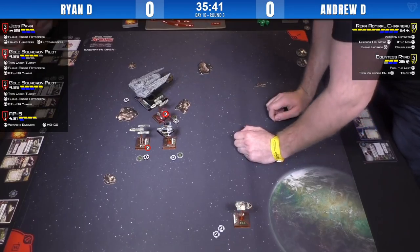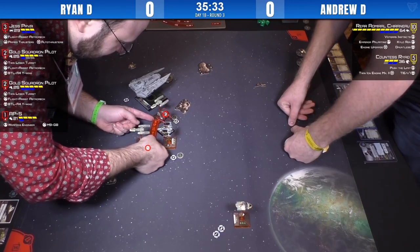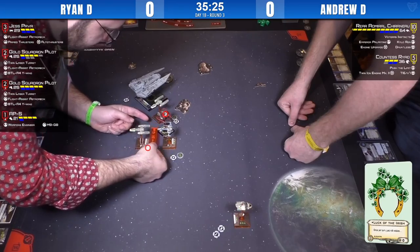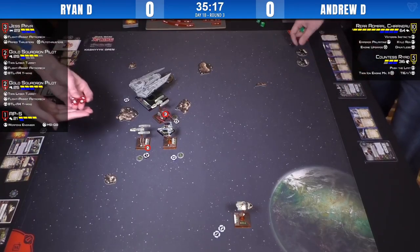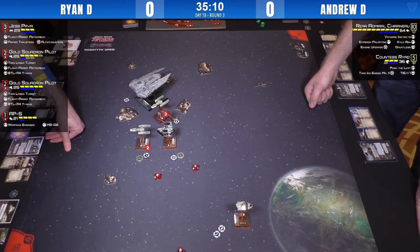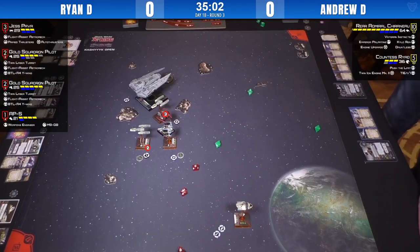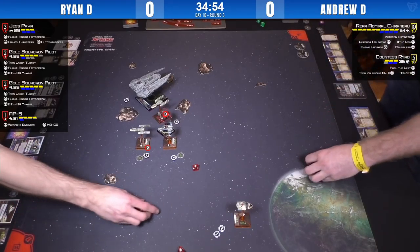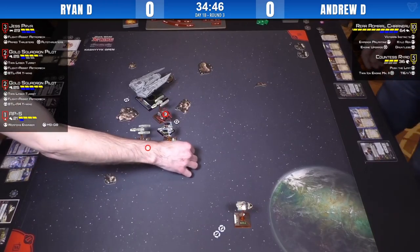Devin, the head judge, is called over — it's one of the hardest parts of the game, trying to figure out arc and range and bumping everything in the process. The ruling comes in — it is in arc. M9G8 triggers, he focuses for three damage — two hits and a crit. Not bad. That whiff was exactly what Ryan needed to see — shields down on Ryad. That non-autothrusters life. Ryan wouldn't be mad at that in the slightest. Shields down on Ryad is really good. She had no tokens because she bumped.